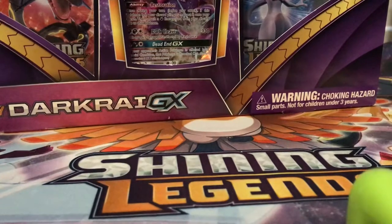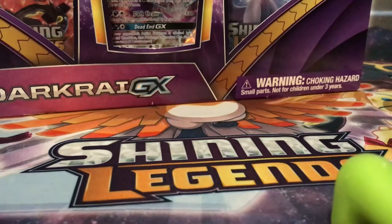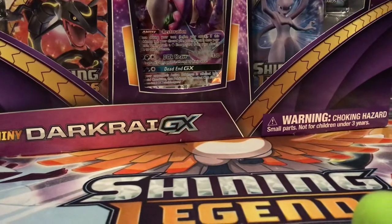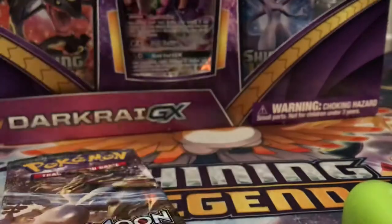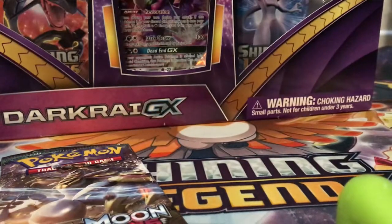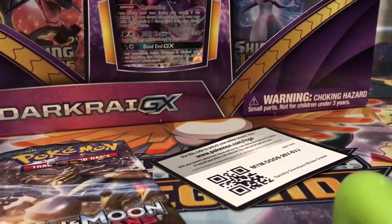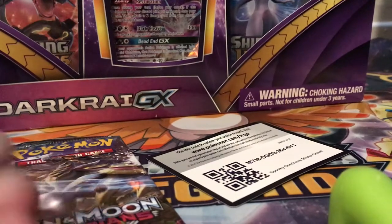I'm gonna keep this sign that says 'Some Pokemon go bump in the night.' Now we have a pack of Guardians Rising, a Crobat foil card, a code card for you guys, and a Zoroark coin.